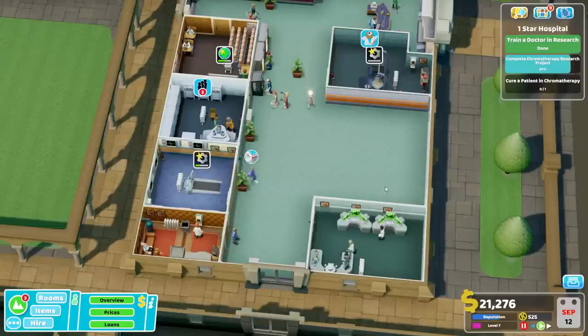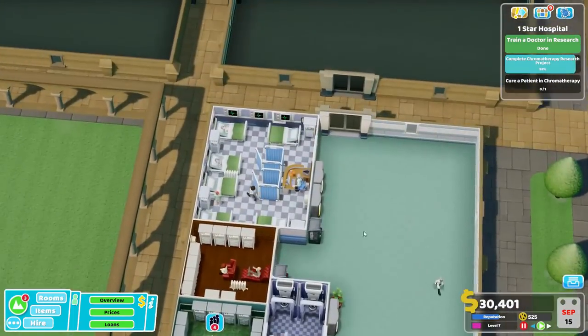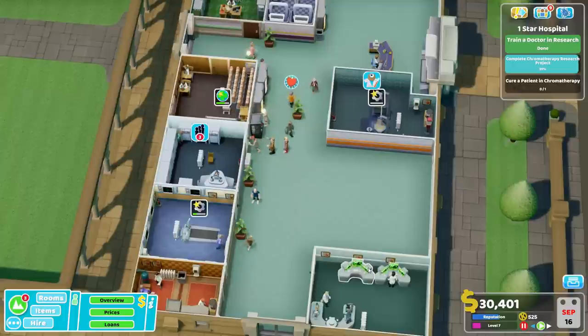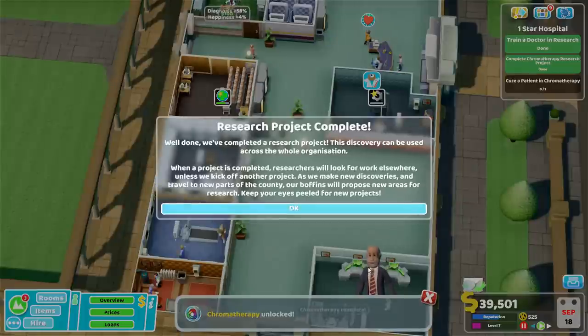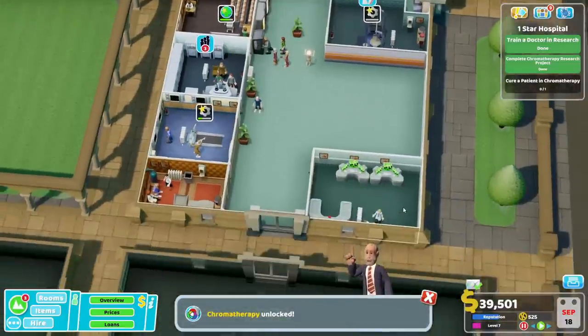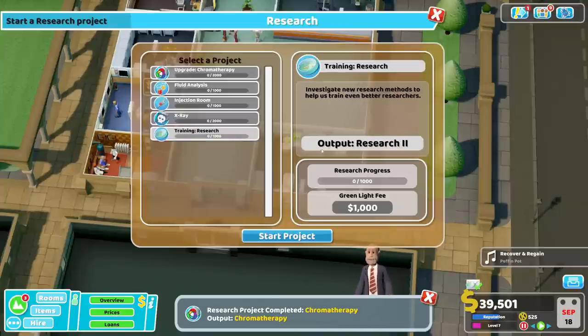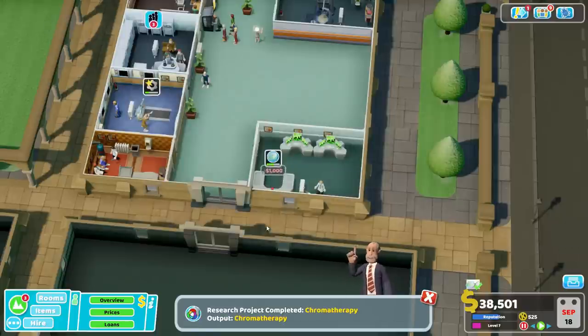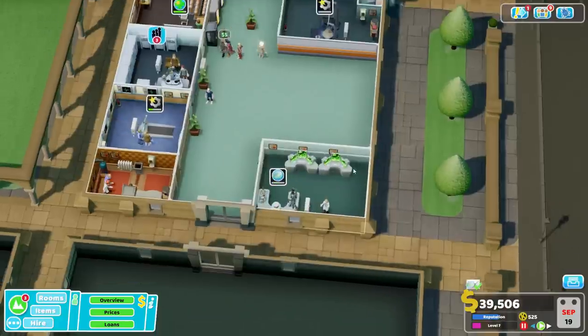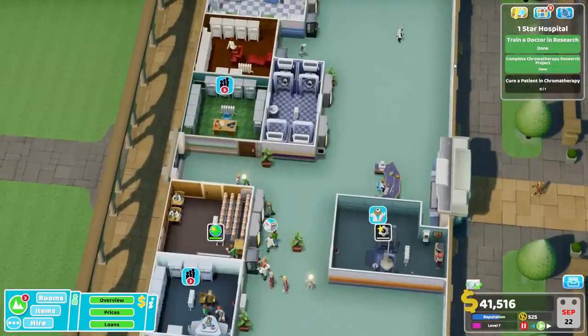We have a nice five-by-four space here. We could put another ward there if we wanted to. Chromotherapy is another thing too — we might as well get going in there. Let's get them training in research because they're going to be skilling up pretty quickly, so we'll start the project. We'll actually build the chromotherapy room once we actually need a patient in chromotherapy, although it looks like we have one wandering the halls waiting for diagnosis.